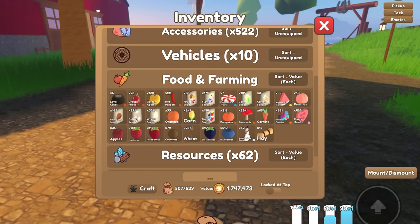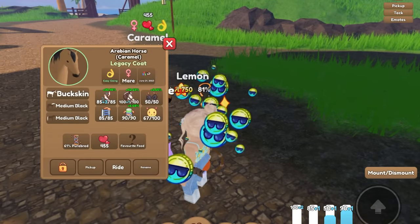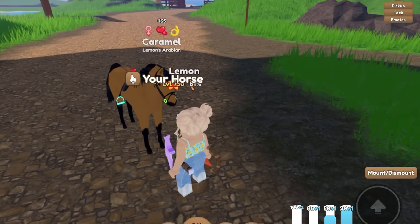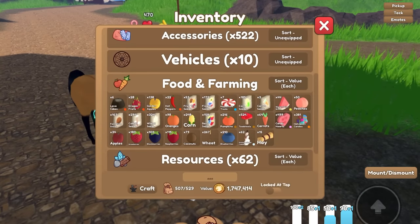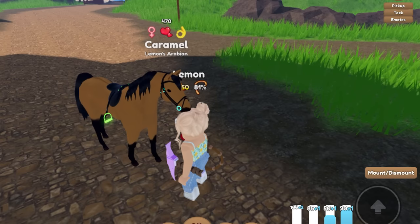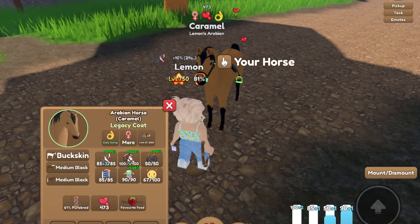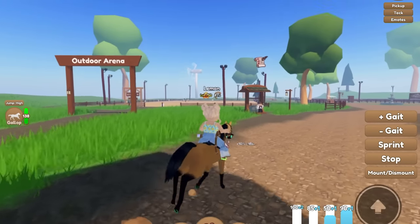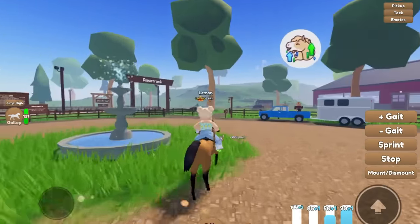We also have to figure out her favorite food, because food can give your horse better speed. When you feed your horse their favorite food it gives them plus 10% for 30 seconds. So we're going to be testing out some foods. We'll start off with oranges - not oranges. Not corn, or carrots, or strawberries, or even blackberries. It's probably going to be the last thing we try. Raspberries? It's raspberries! So we found her favorite food - Carmel's favorite food is a raspberry. Raspberries are delicious, I like your choice in favorite foods.